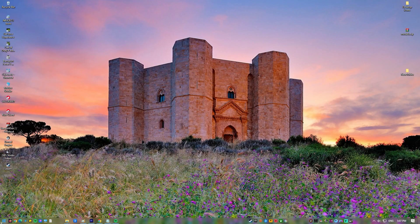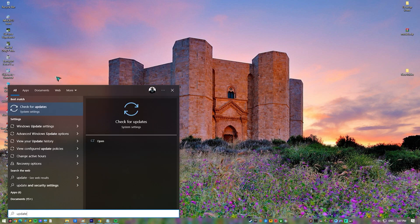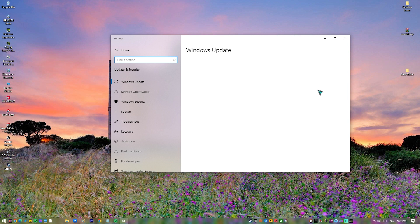Fix 5: Update Windows OS. The preceding solution should have fixed your voice chat bugs by now, but if you're still having the same problem, make sure to update the software environment of your PC by installing the latest Windows OS patches and updates.